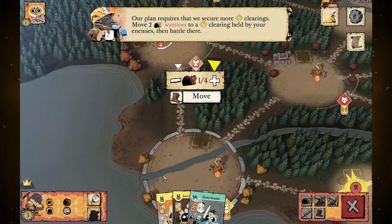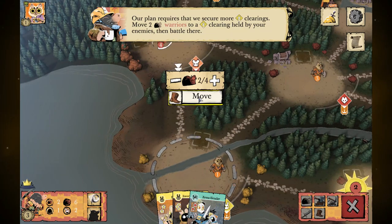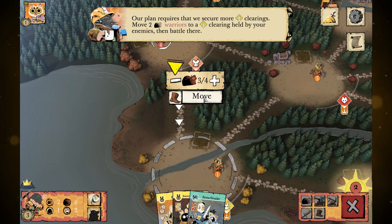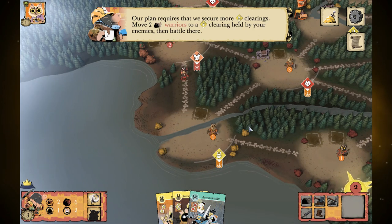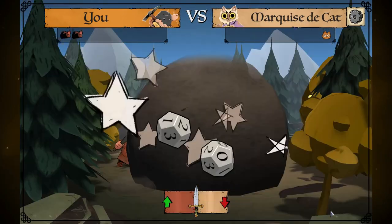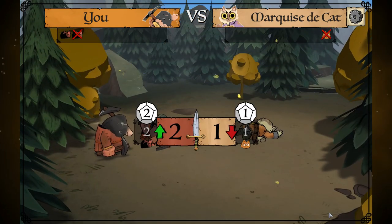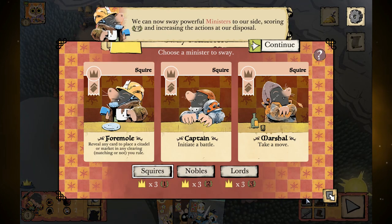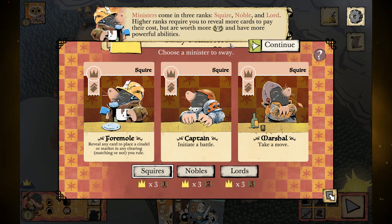The plan requires securing more bunny clearings — move two warriors to a bunny clearing held by your enemies, then battle there. We spread our forces so we can build a building above if we want, then knock out that Marquis. It's much easier for the Duchy to get troops back on the board than for other factions. Now we can sway powerful ministers to our side, scoring VP and increasing the actions at our disposal. We've got three ministers we can sway — reveal any card to place a citadel, initiate a battle, or take a move.